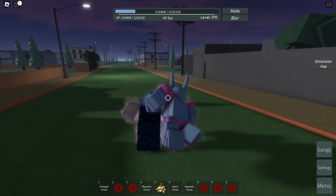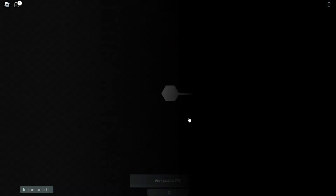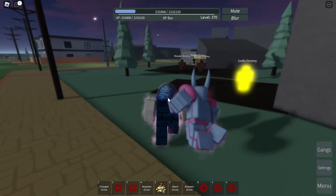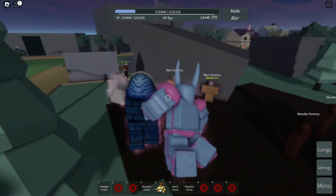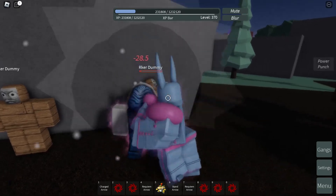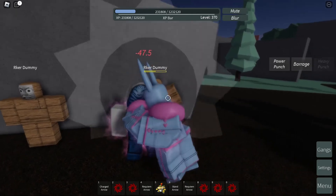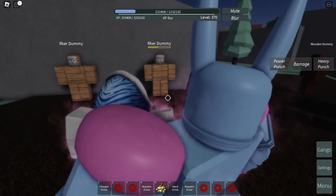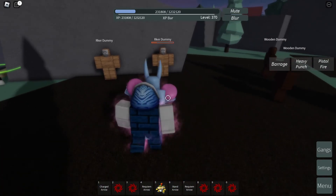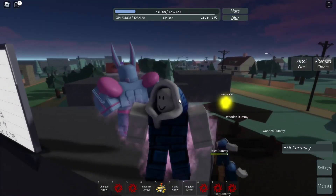Let's go to the skill tree and see what we can do to make this stand more powerful. The only thing we can do right now is increase the base damage. After auto-filling the skill tree, the upgraded damage values are: left mouse button deals 19 damage with a critical hit of 26, power punch deals 28 damage, barrage deals 10 damage, heavy punch deals 47 damage, pistol fire deals 57 damage, and merge clones deals 34.1 damage — the same as before.